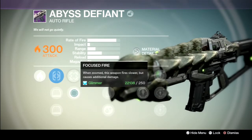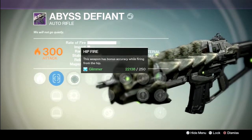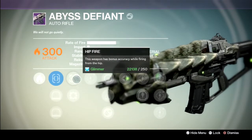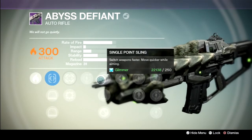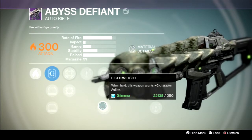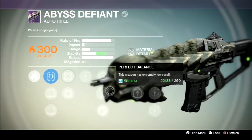Focus Fire: when active, this weapon fires slower but causes additional damage. These two perks remind me of the MIDA Exotic Auto Rifle and Suros Regime — they have the same two perks. We got upgrade damage, and Single Point Sling — switch weapons fast and move quicker. Perfect Balance — the weapon has extremely low recoil. Lightweight — when held, the weapon grants plus two character agility. I'm definitely putting this on, since this is a high Rate of Fire weapon, so the recoil perk will really help.